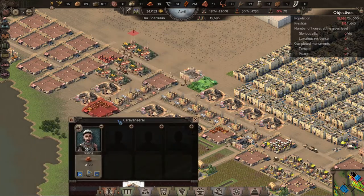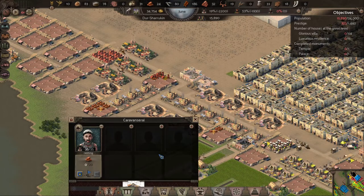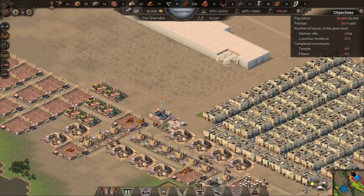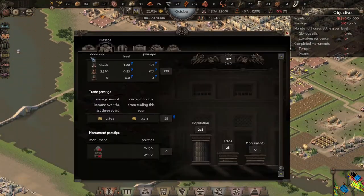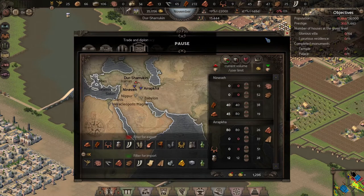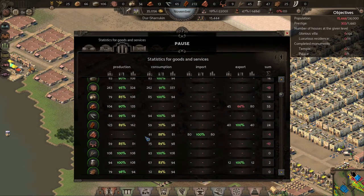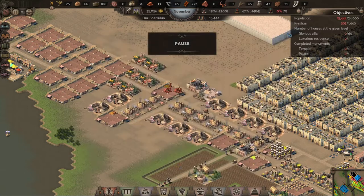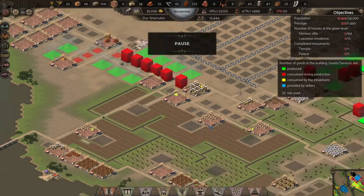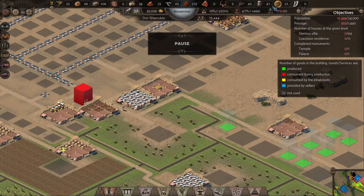I noticed that warehouse is just too far away, so I had to build another warehouse and have a caravan bring it directly into the monument warehouse. Now that he's connected, we should be bringing in bricks even quicker. I've got a sustainable population of houses, which is great. I'm selling bricks and selling dates because we need the money, and we have to make sure that we have enough money.